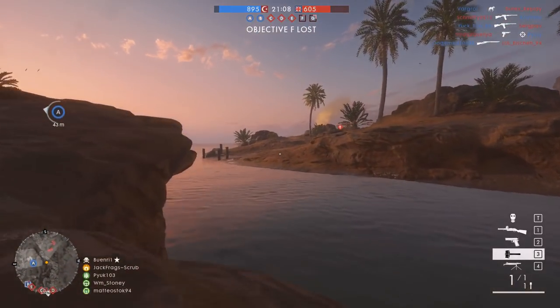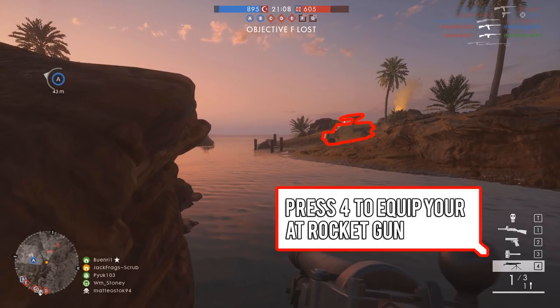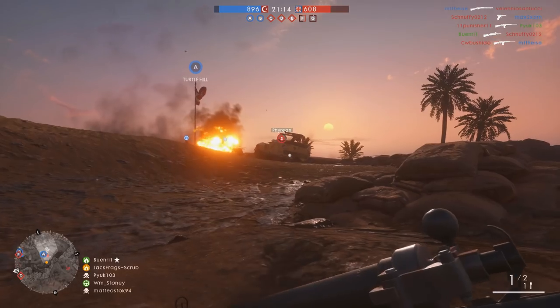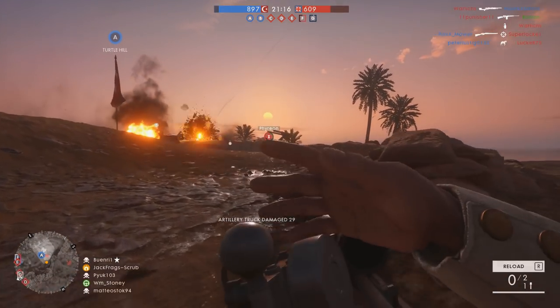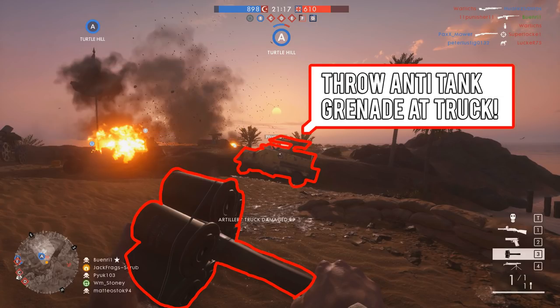Here's an example. An artillery truck is spotted nearby an assault player. A message pops up: 'As an assault player, you can damage this vehicle.' It moves on and the message tracks the vehicle: 'Press 4 to equip your rocket gun. Go prone to use this weapon by pressing the Z key.' The player attacks the artillery truck and moves in closer. Another message: 'Assault players carry anti-tank grenades. Press 3 to equip them. Throw the anti-tank grenade at the artillery truck.'